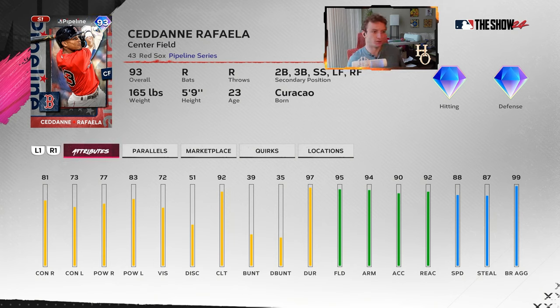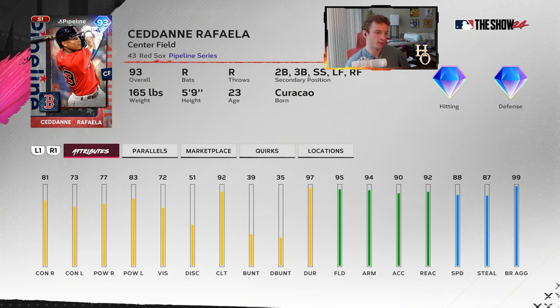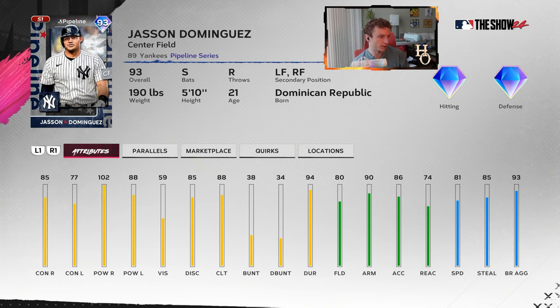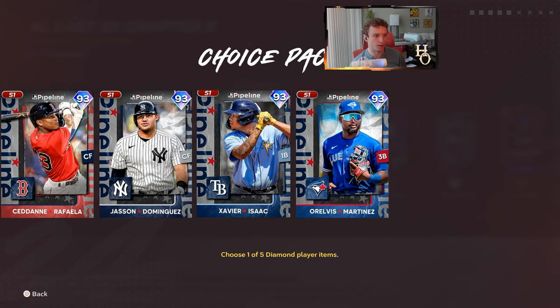Raffaella for the Red Sox — you have him playing every position except first base, catcher, and pitcher. Not impressive hitting stats, a little low on power, even the contact's pretty low, but 92 clutch makes up for it a little. Really good fielding though, good speed — he can steal some bags with 87 stealing rating and 99 baserunning aggressiveness, which does make a difference for stealing. To me, I just see a good fielder. Jason Dominguez — we've had a couple of prospect or future stars cards with him. Balanced switch hitter, no quirks, contact lower than I'd like, 88 clutch is okay, decent fielding, speed, and power.